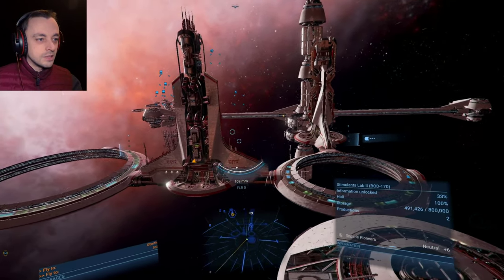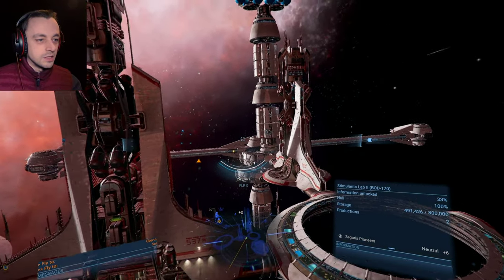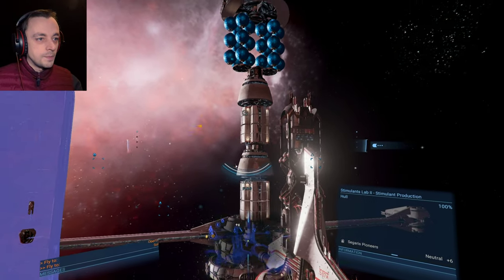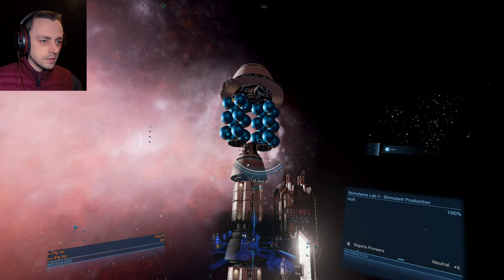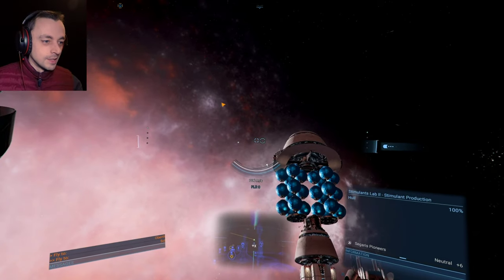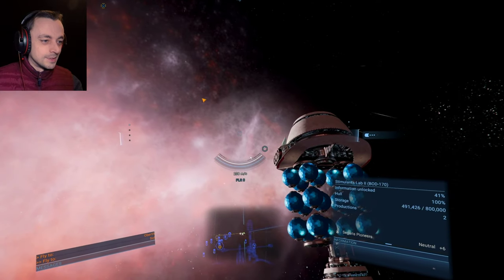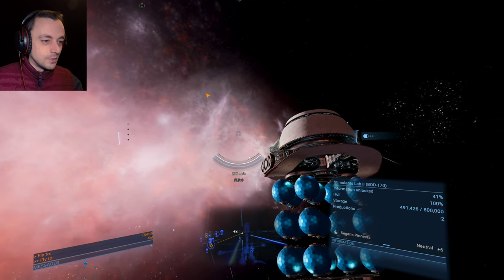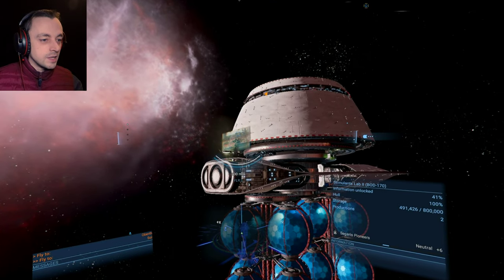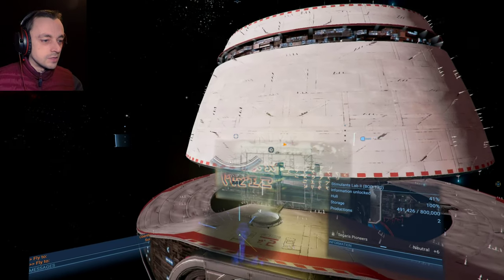This one looks like another ship again — it's got the two things and a little storage things with a little hat on top. That's kind of cool — it does look like a hat. One weird domey hat. I suspect that will be a habitat — it's got habitat written all over it.